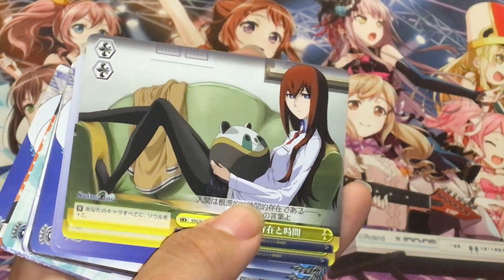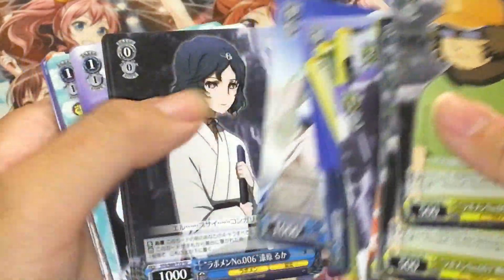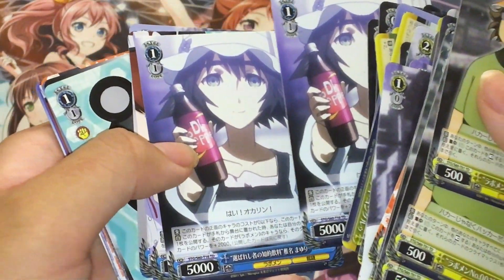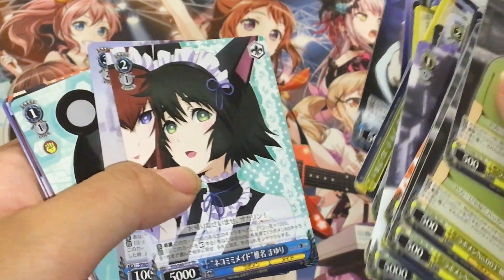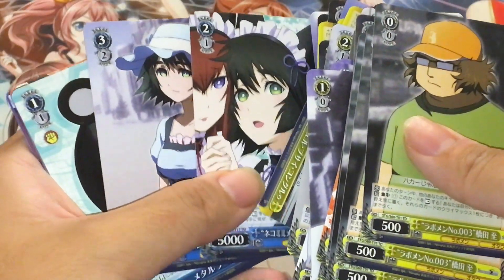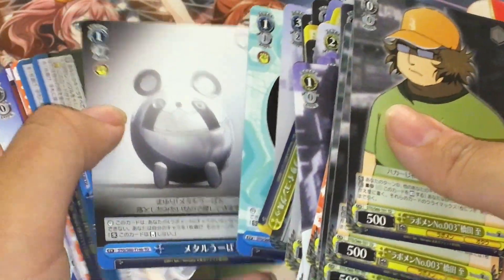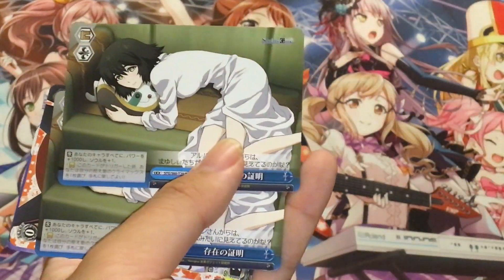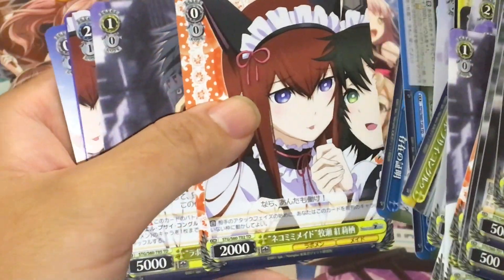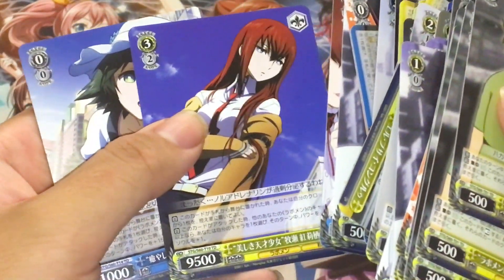Makise Kurisu in the lab. Some Mayuris. Luca — nice, that's pretty good. Mayuri with Dr. Pepper — that's nice. Mayuri and Christina with the other half of the maid Mayuri picture. Mayuri in her lab uniform. The maid cardigan. Okabe. And Mayuri, Kurisu, Makise Kurisu.